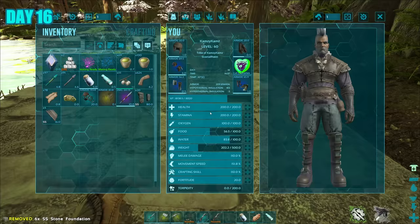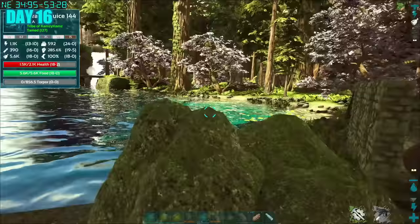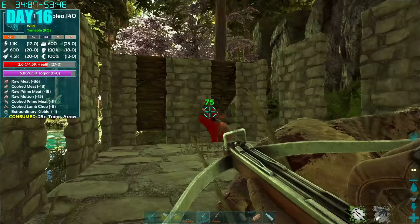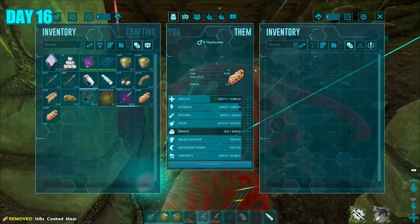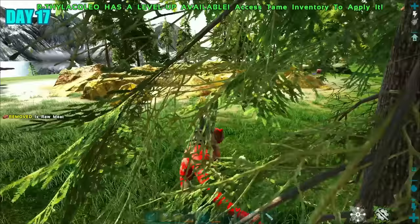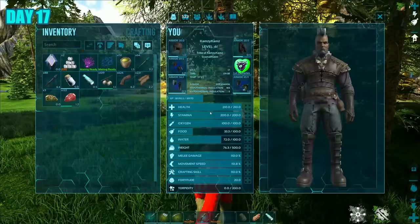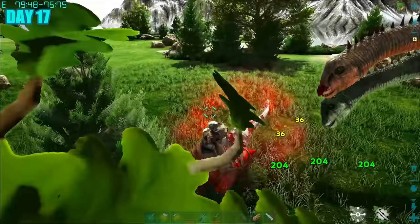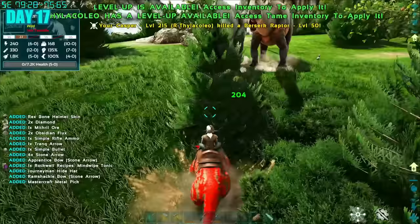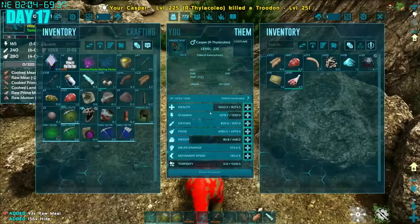I had to kite the thala in — that was tricky — but it did get stuck in my taming pen somehow, which worked as I was able to trank it and knock it out. I got it the food it needed and waited for it to tame up. The thala did take quite a long time, but once tamed I went out to level it up, and with a good ascended saddle I could take on some of those berserker dinos. We got some sweet levels from them and some juicy loot. On my way back to base I spotted a lystro and decided to tame that too, just in case.